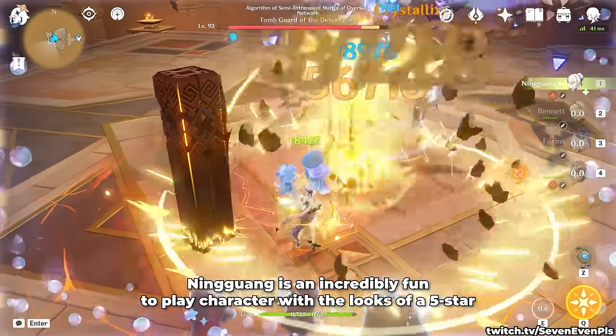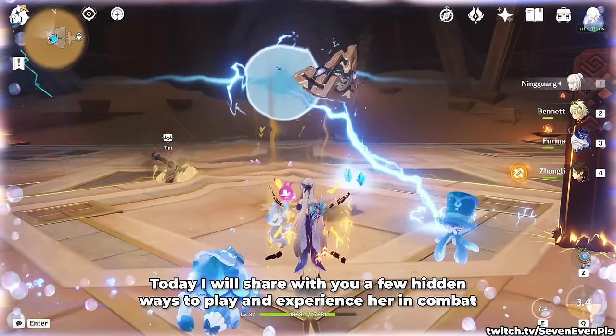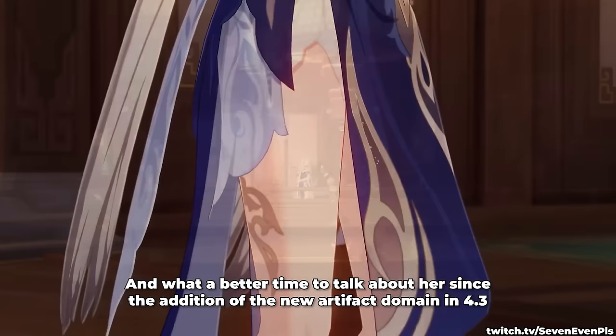Ningguang is an incredibly fun character to play with the looks of a 5-star and a kit that has way more than you would expect. Today I will share a few hidden ways to play and experience her in combat, and what a better time to talk about her since the addition of a new artifact domain in 4.3, which as we will see is her new best in slot.